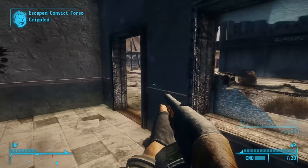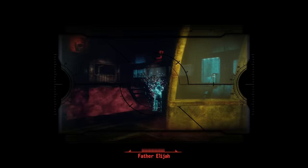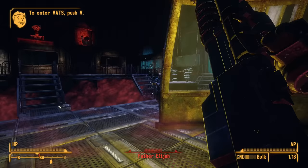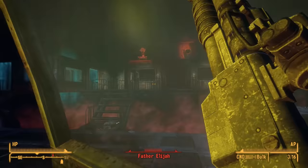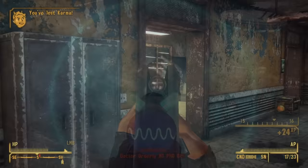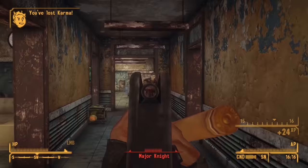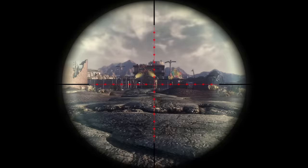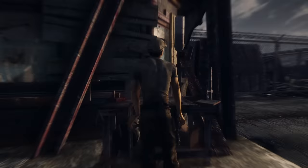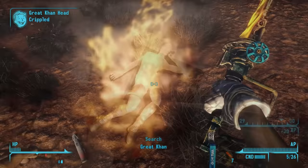This is episode 46 of a series where we examine the cut content, design, and development of Fallout New Vegas. FNV has a massive arsenal of well over 200 weapons, and by my count, that's more than Fallout 1, 2, Tactics, 3, or 4. Despite that impressive feat, a surprising number of weapons never made it into the final game. This is FNV's Cut Weapons.